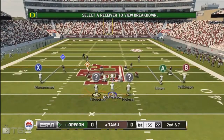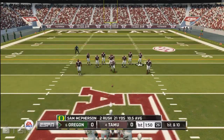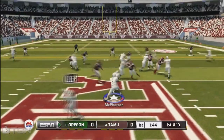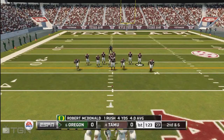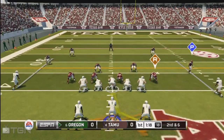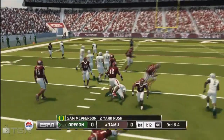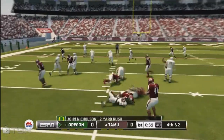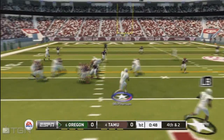As you can see, this time the defensive end on the left stayed and contained the quarterback, so at that time you let it release to the running back. Right there the defensive end on the left lost containment, and we decided to run it with the quarterback. The way to pitch it off to the pitchman is with LB on Xbox or L1 on PlayStation 3 — that's how you release the ball. If you want to release it to the running back, as soon as you read the defensive end and he stays standing up, you press A on Xbox or X on PlayStation 3 and he will let the ball go.